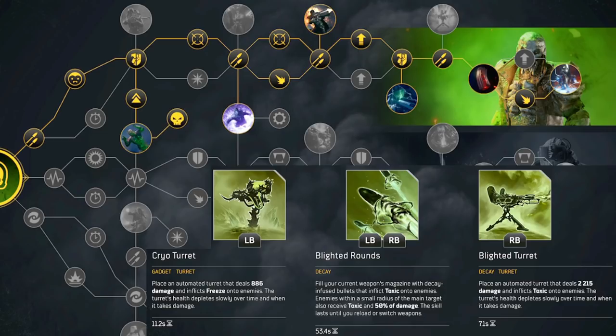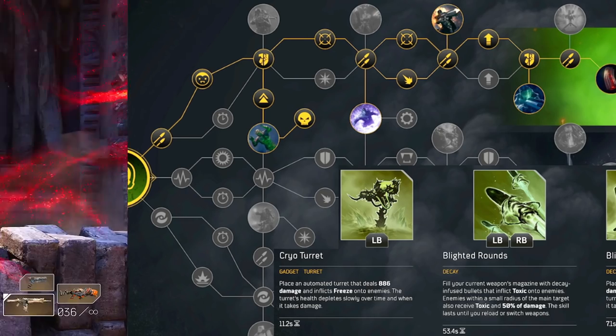We easily keep things at range because we just melt everything before it gets close. We have some bonus weapon damage scattered about, and we want to make sure we put a point into that skull icon — that's going to make our vulnerable more effective. We get vulnerable every time we apply toxic or poison status, which happens all the time. This is an unlimited Toxic Rounds build so we'll basically always have our rounds up. The capstone of the tree gives us 40 bonus weapon damage when we use our Blighted Turret, and with that turret's quick cooldown, it's pretty much a permanent fixture.